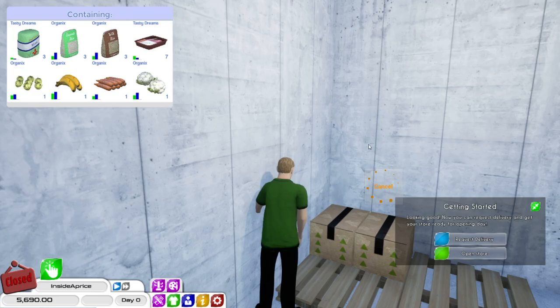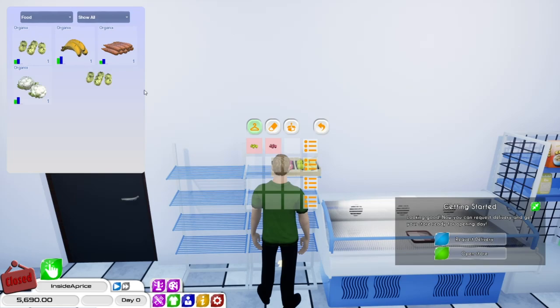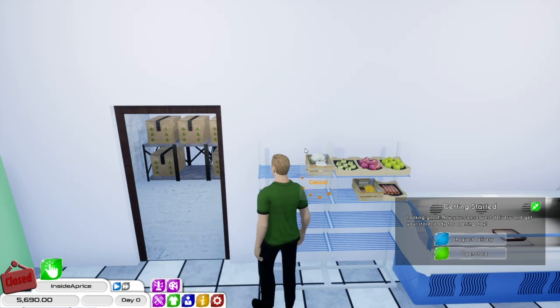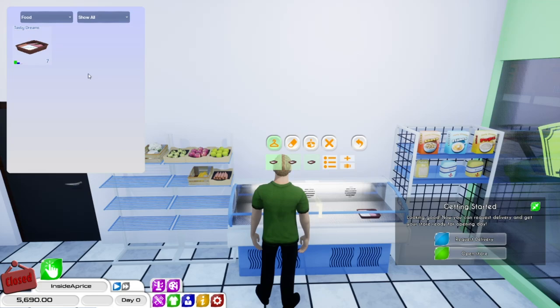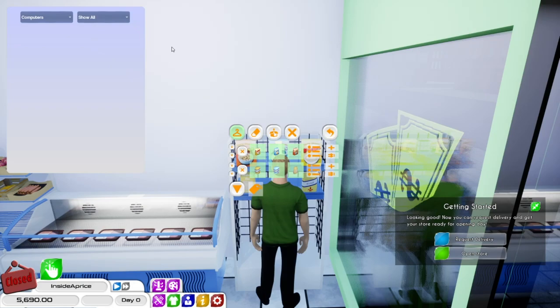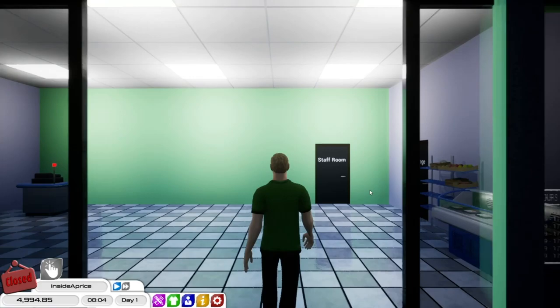We'll stay on our own and hopefully get a few customers. That is the hardest part of the game. Okay, so we're unpacked. This is all the fruit. I thought I ordered one of everything. I think we can have quite a few in here — maybe something like that. Okay that's done. I don't think we have any other groceries to put up here. Oh, we have the coffee. Let's open our store — that's our very first day done.